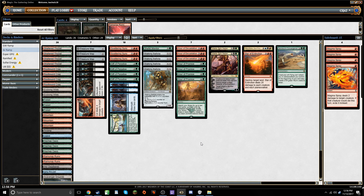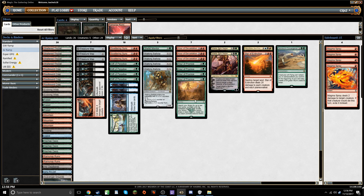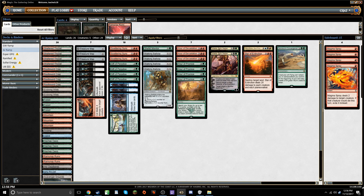It is a four-color ramp deck — though it's pretty much just two-color splashing two others, so really a green-red ramp deck. The reason I wanted to play it today is because I feel like Hour of Promise is kind of an underplayed card in Standard right now. It no longer can go completely nuts fetching Shrine of the Forsaken Gods to ramp out Ulamogs, but the card is still very powerful.